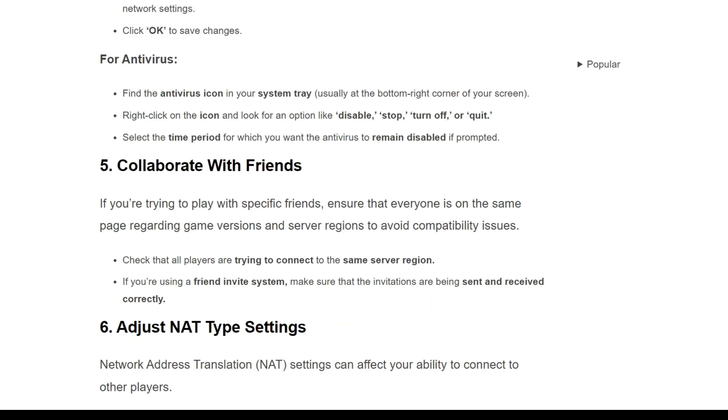The fifth solution is to coordinate with friends. If you are trying to play with specific friends, ensure that everyone is on the same page regarding the same game version, server, or region to avoid compatibility issues. Check that all players are trying to connect to the same server region. If you are using a friend-invite system, make sure that invitations are being sent and received correctly.